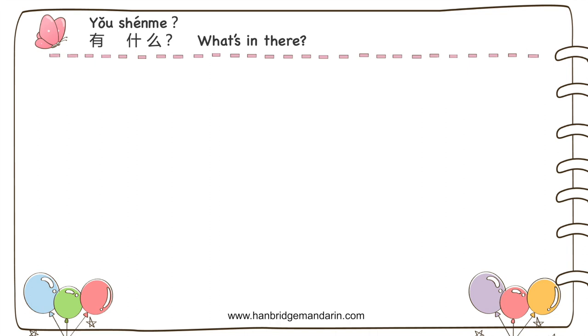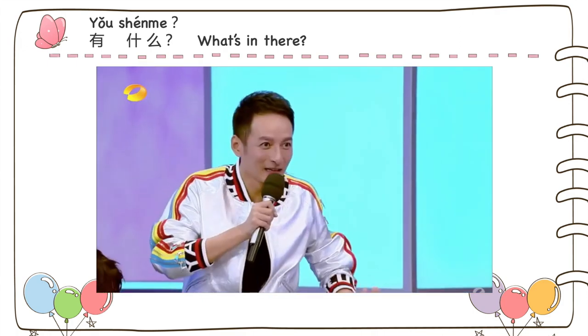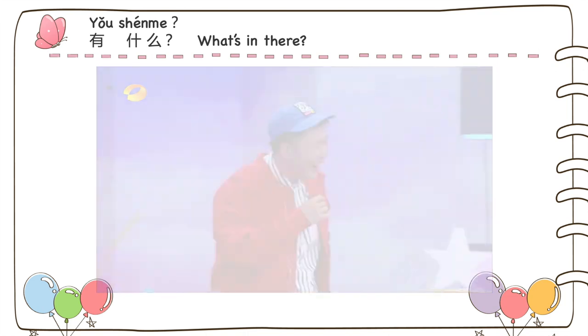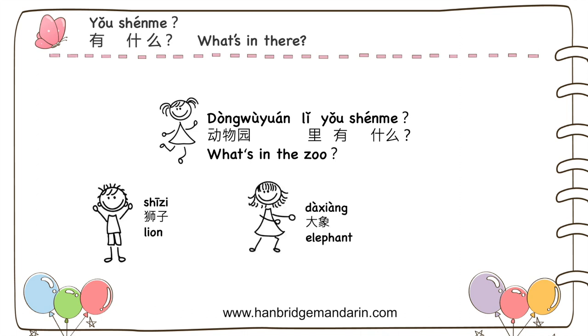The first game is a vocabulary game called 有什么, 'What's in there?' This game is even very popular for native Chinese people in reality shows. First, you set a place for the game. For instance, I'm going to use 动物园, zoo. Then I will start with 动物园里有什么, 'What's in the zoo?' Other people need to say the name of a type of animal in turn. This game is very good for learners to focus on the vocabulary of one category.